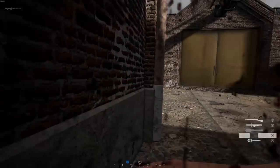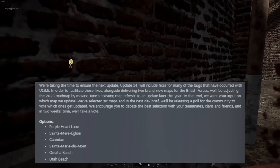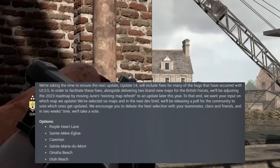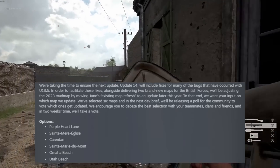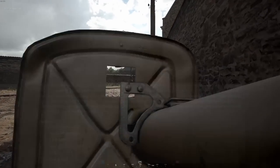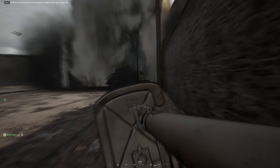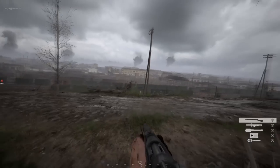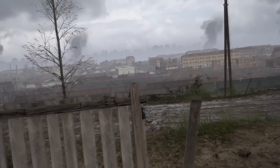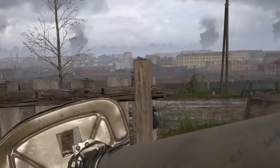Team17 have also asked the community to vote on which existing maps players want to see refreshed. The six options are Purple Heart Lane, Saint-Mère-Église, Carentan, Saint-Marie-du-Mont, Omaha Beach, and Utah Beach. My favourite out of those is Carentan, so as long as the refresh just makes it look better and improves performance without ruining it, I'd like to see Carentan get a makeover — ideally removing some of the dead space and inaccessible areas. The map refreshes have been pushed back from June to later in the year, which I don't mind as these maps are pretty fine as they are.